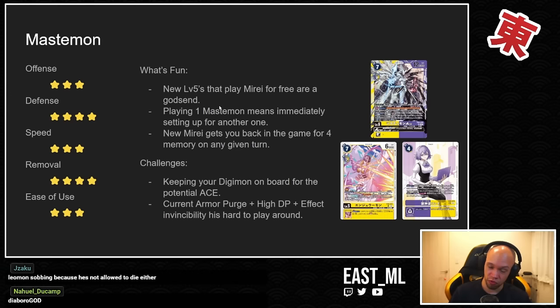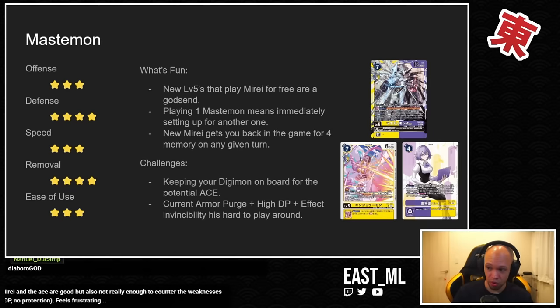We haven't really explored a lot of what it has access to in the form of angel cards — you've also got Demon Lord cards, like the fallen angel stuff, that you can play with at the same time. So there's a lot this deck can do that hasn't been touched. The new level fives that play Marae for free are really cool: the Ajumon plays a Marae Tamer if you don't have one on board, otherwise you get Security Attack minus two; and Lady Devimon can either pop a level four or play a Marae Tamer for free.